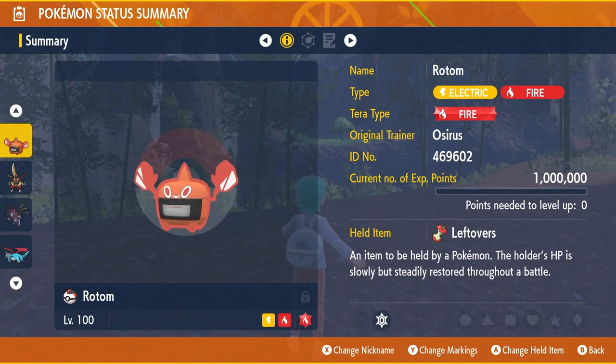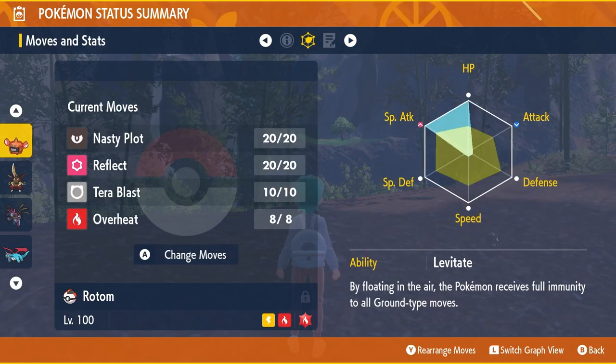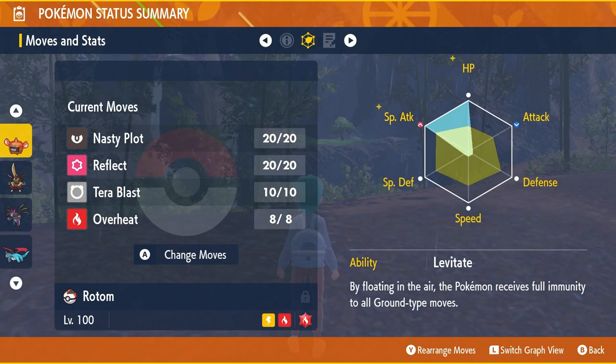Rotom Heat has a Modest nature and an EV spread of 252 in HP for longevity and 252 in Special Attack to maximize damage. We've given the item Leftovers for recovery each turn, which helps especially after Reflect is set up. The damage boost and staying power lets you take full advantage of those Nasty Plot boosts, making this raid super easy to complete on your own or with other players online.